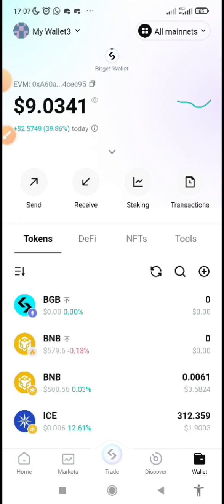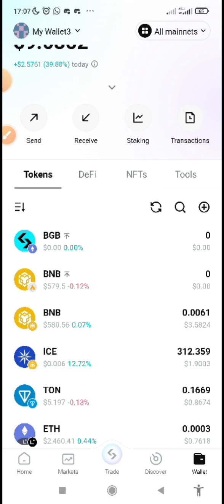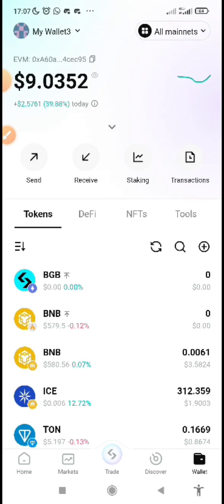Once you have the BNB, what you need to do is bridge that BNB to Matching BNB. After you've bridged it, you can then come to claim — those are the simple things you need to do.